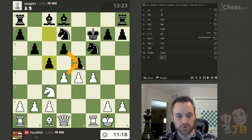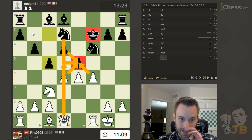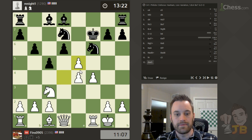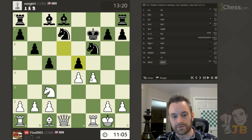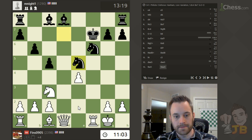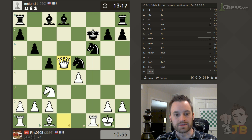Here I can take twice on e5 and then play queen d5 check, which will be a nice triple attack — hitting the king with check, hitting the knight, and even hitting the rook in the corner. So let's go ahead and play that. I could also take with the f pawn first, but either one is working. So queen d5 check — just double-checking to make sure I'm not missing anything, but the knight is pinned. It's the virtue of getting the rook involved.